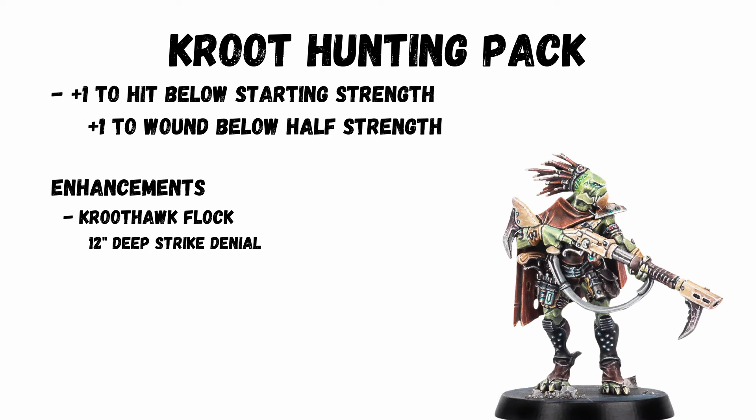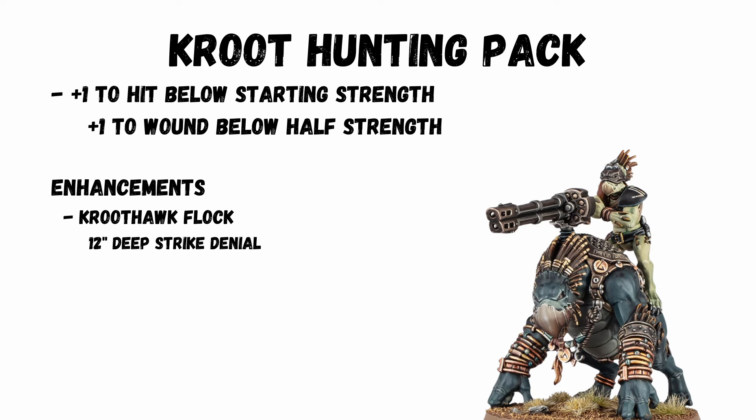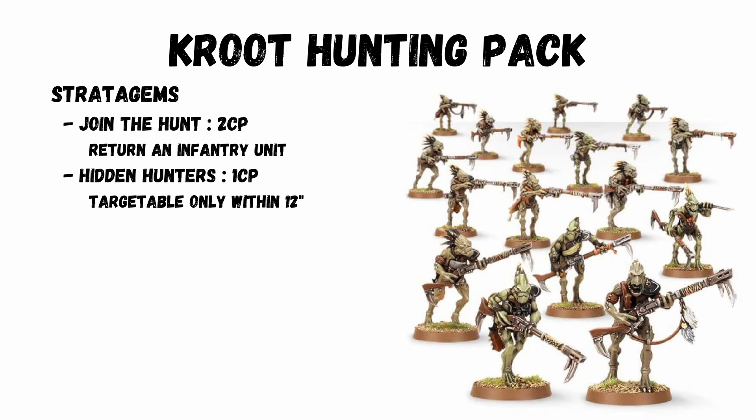Kroot Hunting Pack — primarily for a Kroot detachment. While at first glance it looks like the Kroot might struggle against high-toughness things, you can still bring normal Tau units for that. The Kroot get all the buffs though: plus 1 to hit when below starting strength and plus 1 to wound when below half strength. There's one particularly fantastic enhancement — the Kroot Herd Flock — which denies Deep Strike within 12 inches. For the stratagems, 2 CP to bring a unit back is interesting if you use it on a 20-model Carnivore unit at 2 OC — some good objective play there.